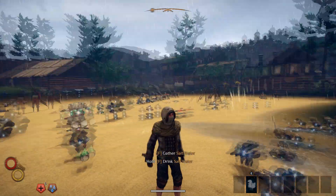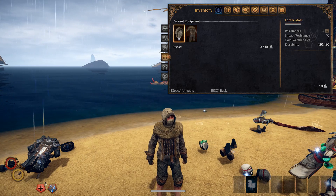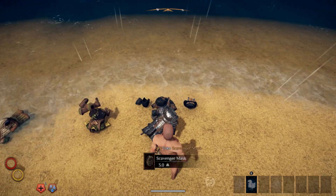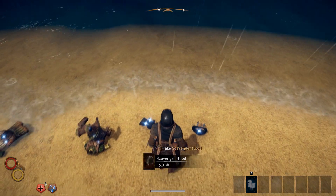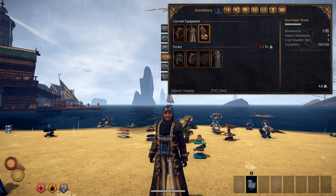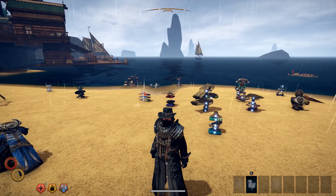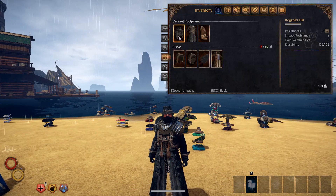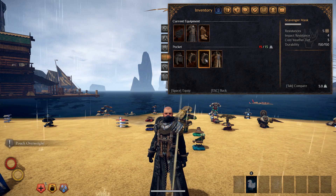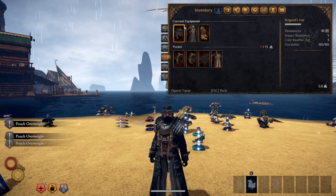Next we have the looter outfit — there's nothing to it whatsoever, not even boots, and the stats are just nothing. Then we have the scavenger outfit — here's what the first one looks like with the stats on that, nothing special. Let's go to the upgrade version with the hat — this looks really good, I like it more than the first one. Stats are nothing special — there's a scarf and multiple hats. If I was to get one, I'd get the black set over the first one.